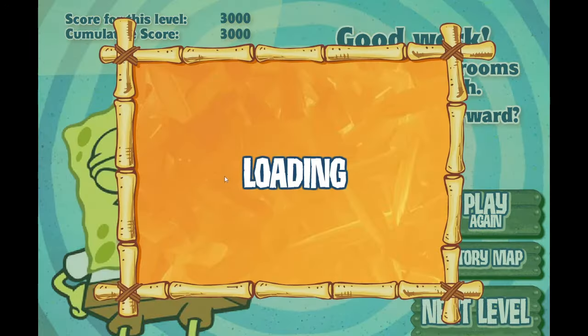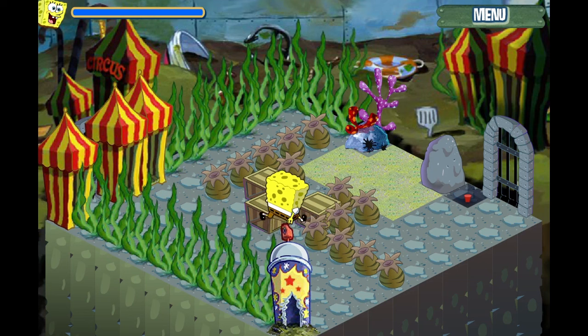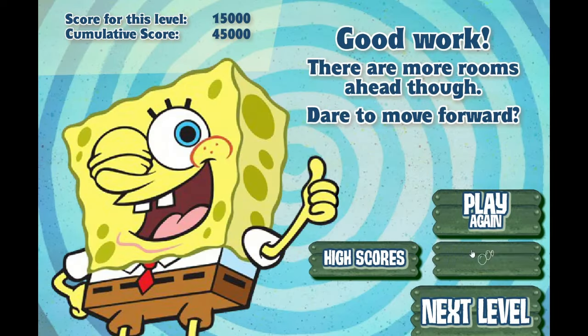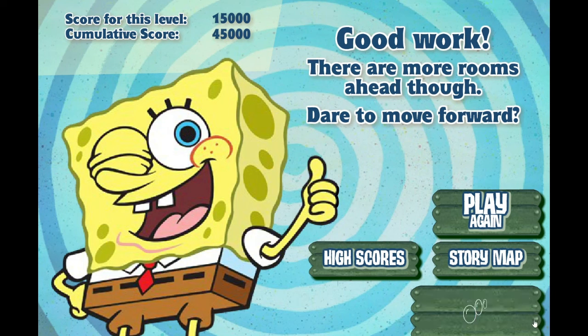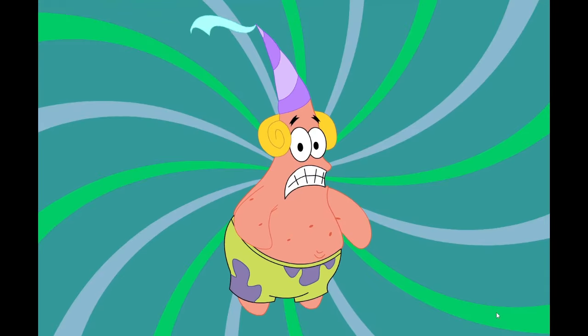Just listen to the sound SpongeBob makes when he pushes. He had a cold — give him a break. But that's not all: he makes this funny noise whenever you select something on the menu. It sounds like he's saying 'SpongeBob SquarePants,' but one syllable at a time.